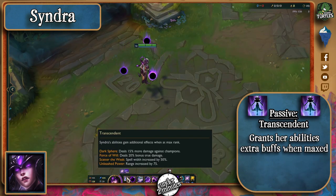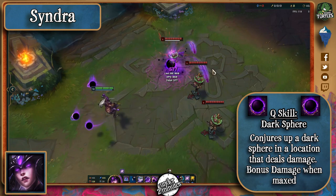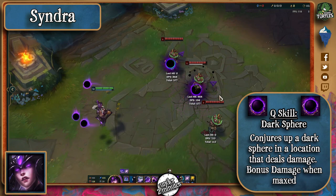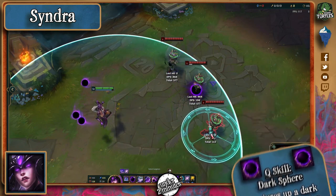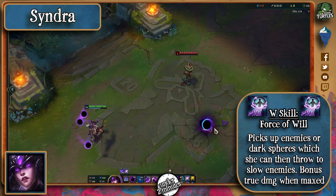Syndra's passive grants her abilities additional effects when they're at max rank. Her Q allows her to conjure up a dark sphere at a target location that stays there for 6 seconds and also deals damage to enemies. At max rank it deals extra damage to champions. Her W makes her pick up a minion, monster, or sphere, and the second cast makes her throw it to a designated area, dealing damage and slowing enemies. At max rank it'll also deal extra damage.